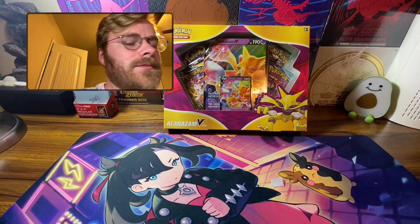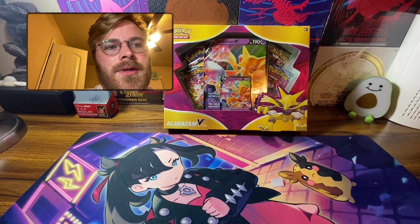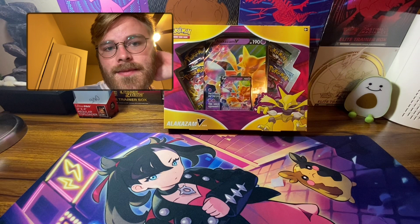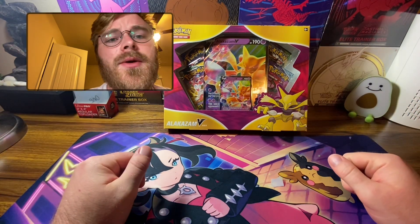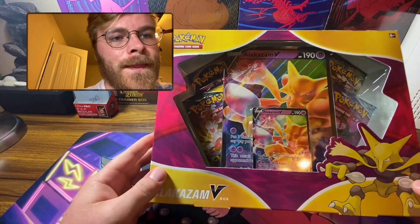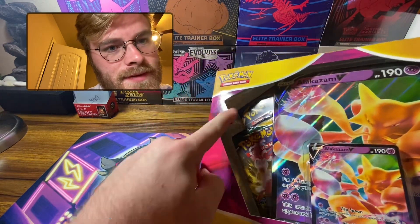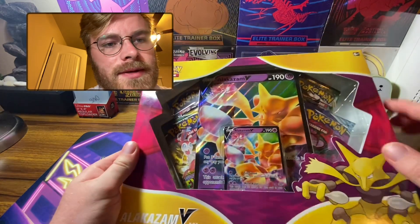I was looking through Target for the new Galarian Rapidash box because they have Sun and Moon packs in them, and I haven't opened any Sun and Moon stuff — I kind of got back into Pokemon during Sword and Shield. My Target didn't have them, but they had this Alakazam V box, which has been released before but this is a re-release. It has a Vivid Voltage pack, a Chilling Rain pack, an Evolving Skies pack, and I believe a Sword and Shield base set pack. You also get these two promos.